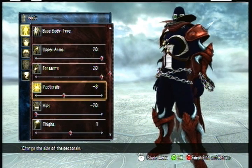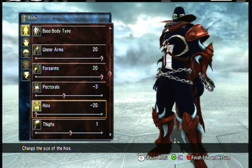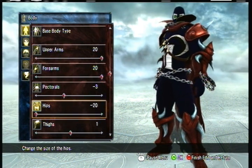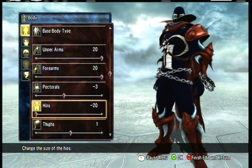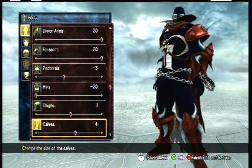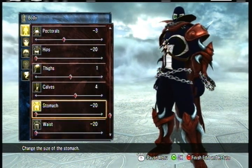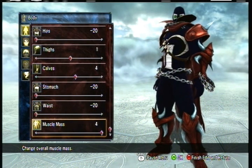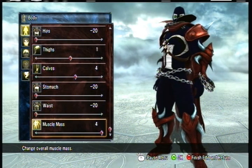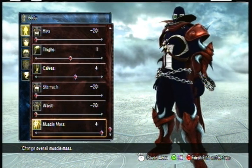His pecs weren't too big — put about minus three for his pecs. As far as hips, make it really small because it makes them look a lot more top-heavy, where it looks like they have a whole bunch of muscle in the upper part of their body. Put thighs at one. Set calves to four. For stomach and waist, minimize it all the way down to the absolute minimum. And make sure you put his muscle mass to four. You want him to look extremely cut so you can see some of his definition through his outfit.